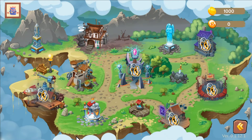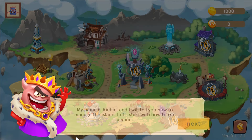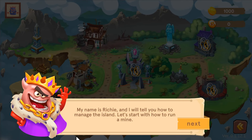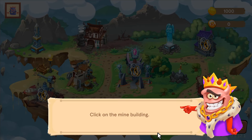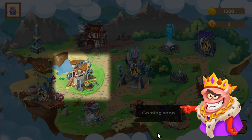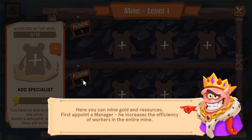Welcome to the second part of this intro. Say hello to Richie, our mascot. Follow him on your onboarding journey as he guides you through the gameplay process and the basics of the in-game mechanics. Here you can see the mascot Richie showing a mine where you can see all the available levels.